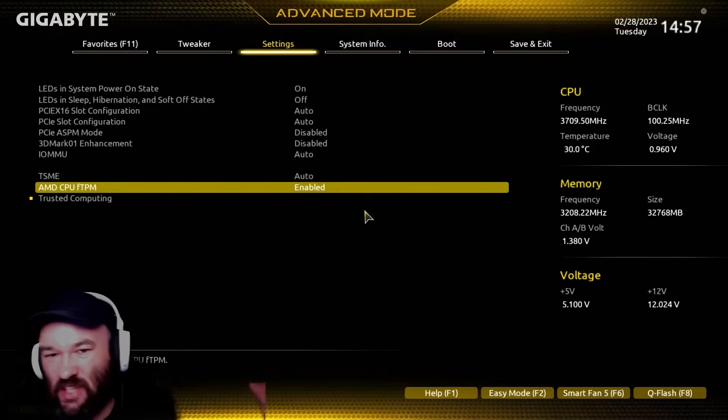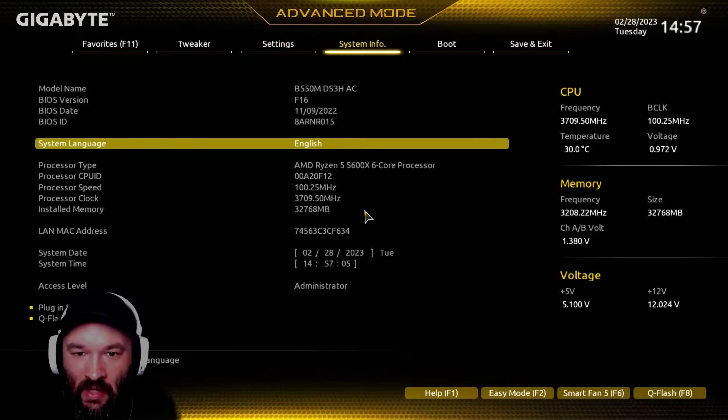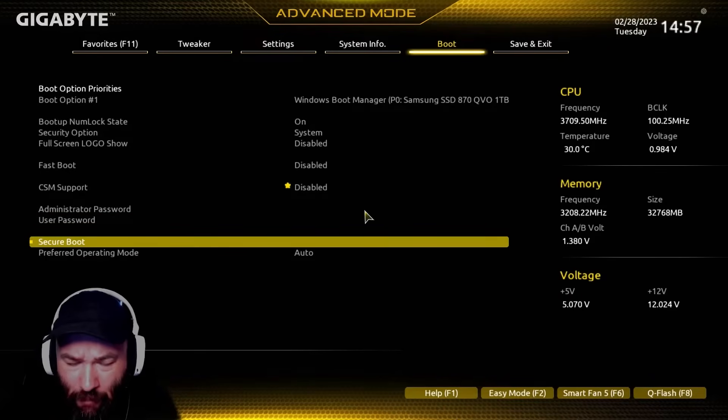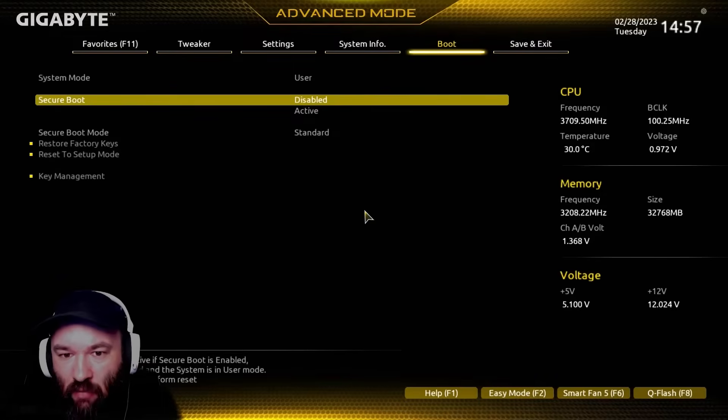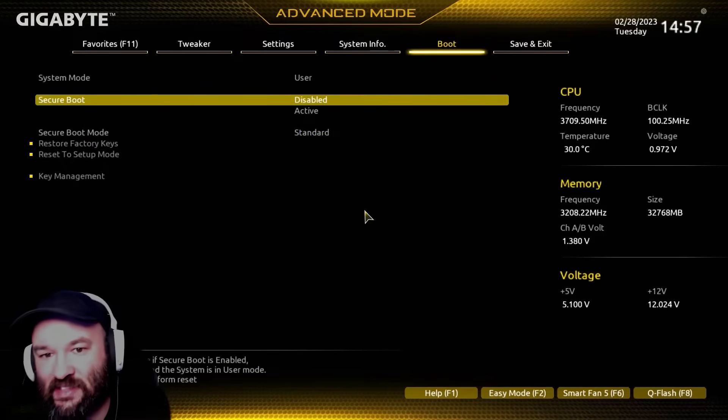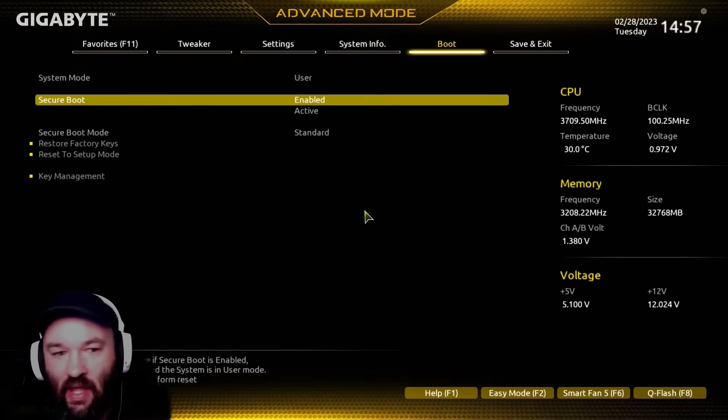Next, we're heading down to Boot and Secure Boot. We want to make sure — and we can see secure boot is currently disabled — we want to make sure this is enabled here.